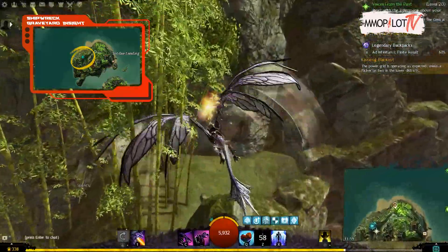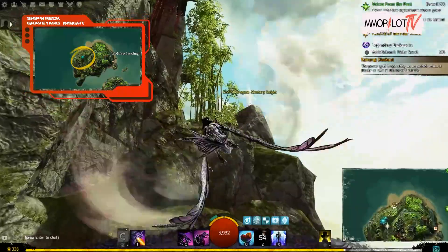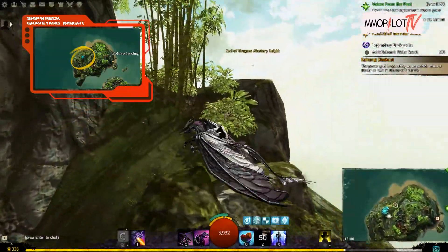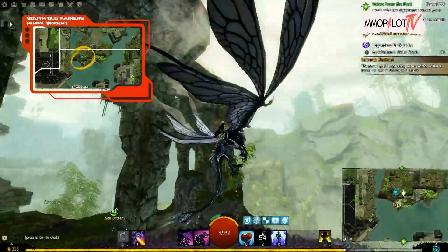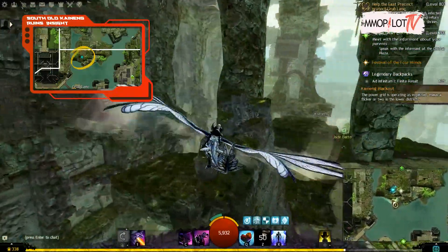Shipwreck Graveyard Insight: from the Promenade Waypoint, go south. You have three options: swim, skiff, or skim. All you have to do is mount your springer and hop up the cliff face until you reach the tiny ledge once you arrive at the insight-containing island.